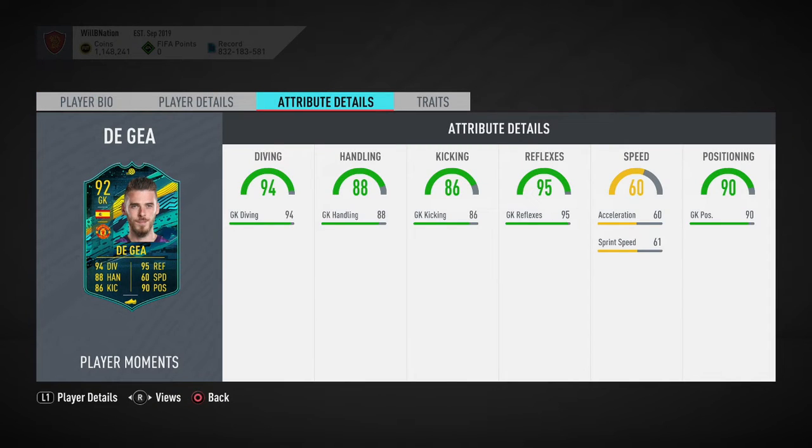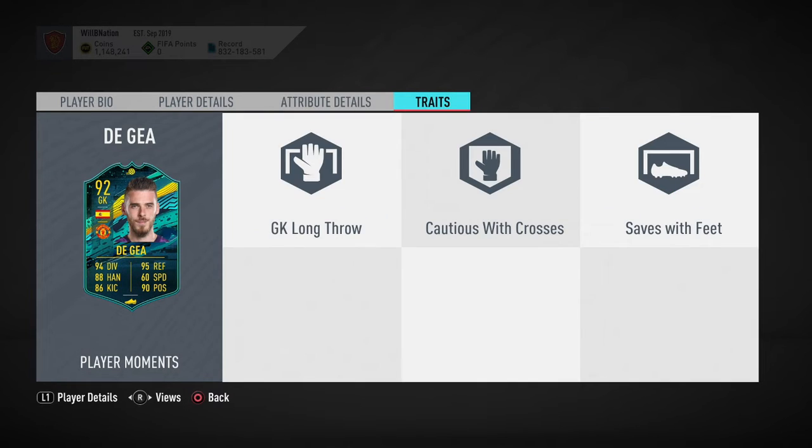In terms of his attributes, the one thing I recommend to anyone is to leave a Basic chem style on your goalkeeper. The boosts on a plus-10 chemistry setting are just immense. For instance, this De Gea will have Diving of 99, Handling of 98, Kicking of 96, Reflexes of 99, Acceleration and Sprint Speed both going up by five to 65 and 66, and Positioning at 99 — mega stats for a goalkeeper.